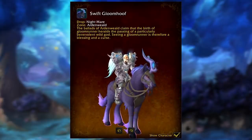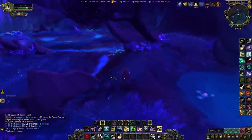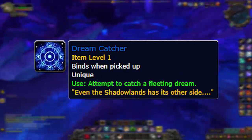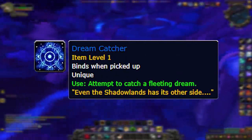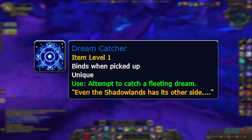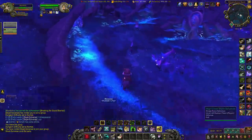The sixth mount in Ardenweald is the Swift Gloomhoof — another 100% drop and another unicorn mount. To spawn the NPC you need a Dream Catcher, which was originally thought to be obtainable only by Night Fae covenant members, but it turns out anyone can get it.